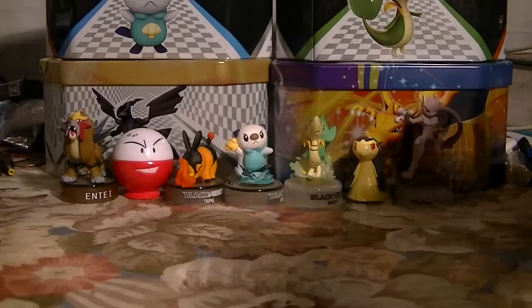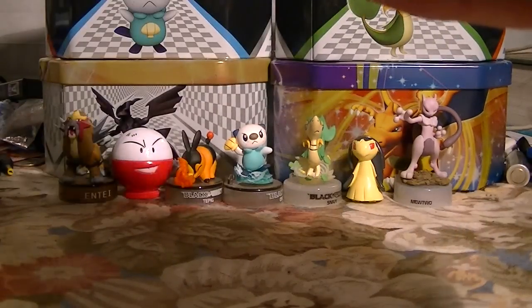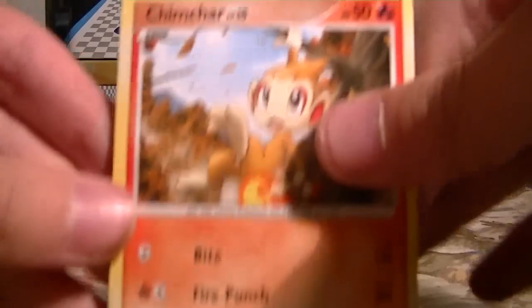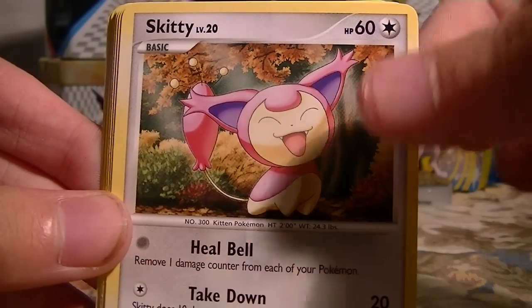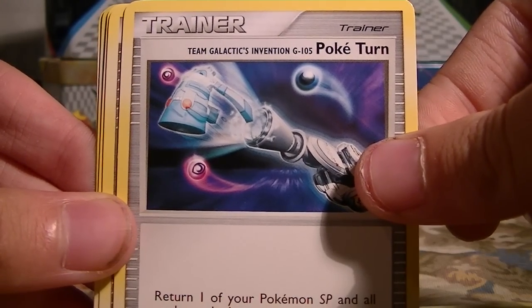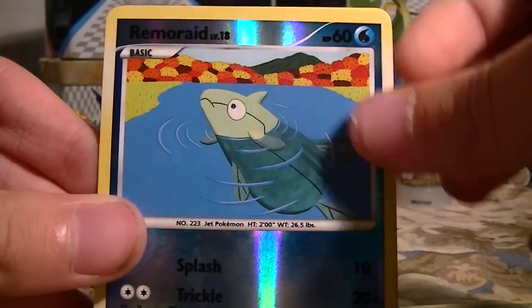On to the next set, which is Platinum. I don't think I've opened really any of these Platinum packs, so I'm not sure exactly what you get from these. We got a Chimchar, Skiddy, Purugly, Lotad, Torchic, Team Galactic's Invention G-105 Poketurn — that's a mouthful — Pokeball, Rainbow Energy, Roserade, and a Ludicolo. Cool.